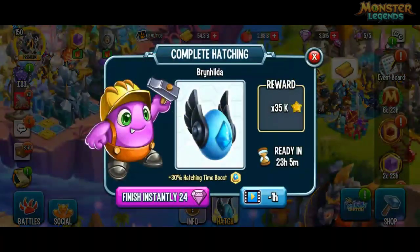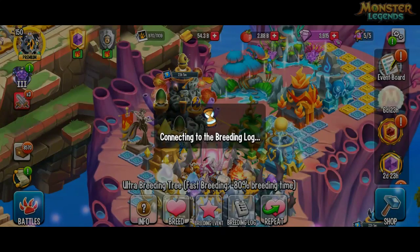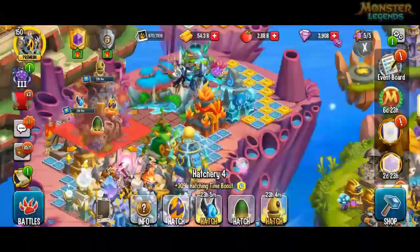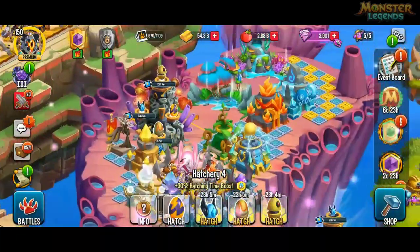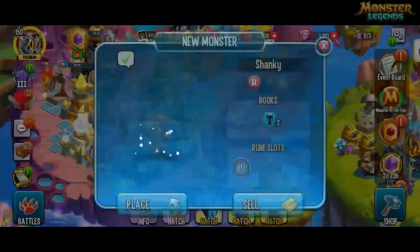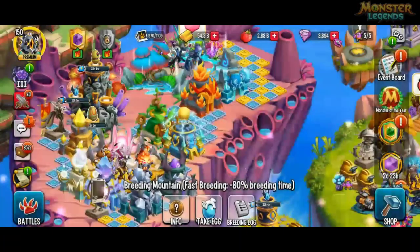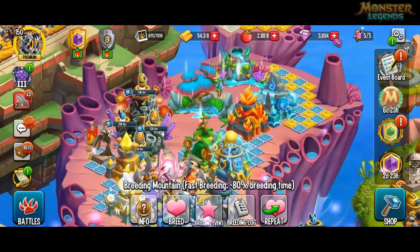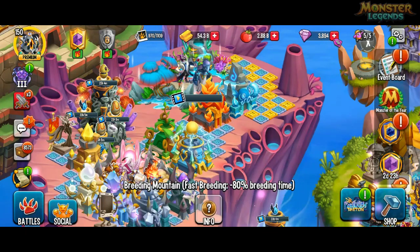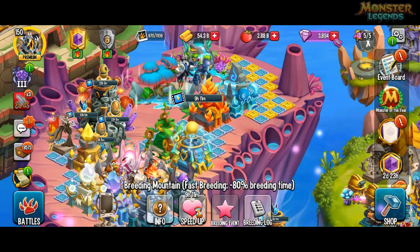I just got Brynhilda and I guess I didn't have it before because I got a pop-up that only comes up when I don't have one. I'm probably only going to try one more time because I need to save space for the race. This is the last time I'm going to try. So five legends so far, but I'm going to try one final time because I'm not going to clear my hatch. It looks like I got it on the sixth try or something.